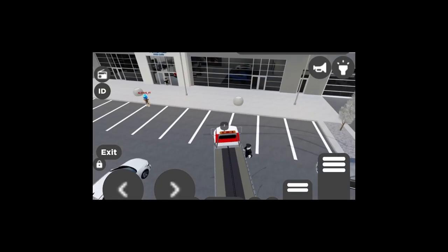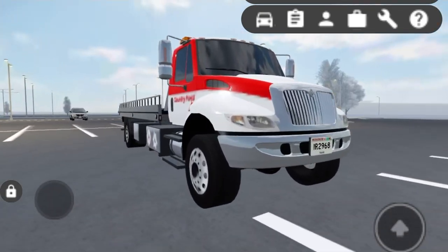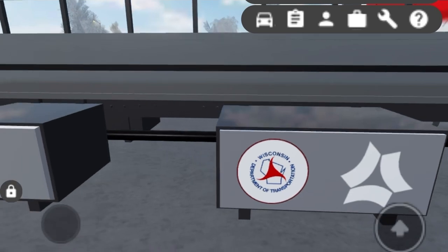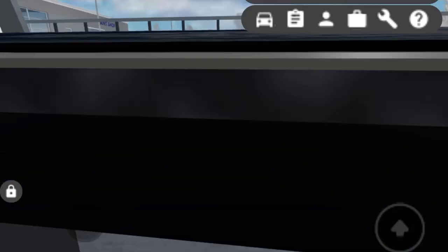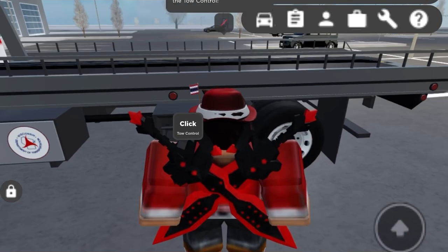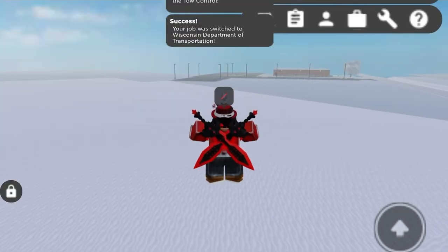I'm trying to drive my car here. Here guys is the new truck, just look at that. Sorry for my graphics uploading. Here we have Wisconsin Department of Transportation, I think. What's this? Click tow control — you must be a DOT worker. So I guess we're gonna be a DOT worker. Oh wow, we got some stuff too.